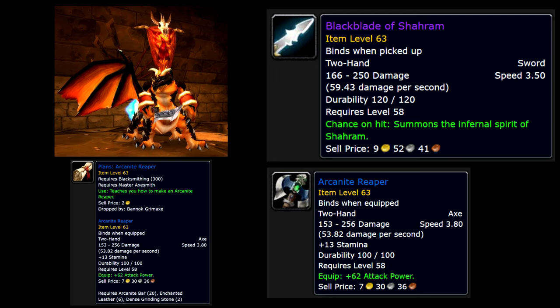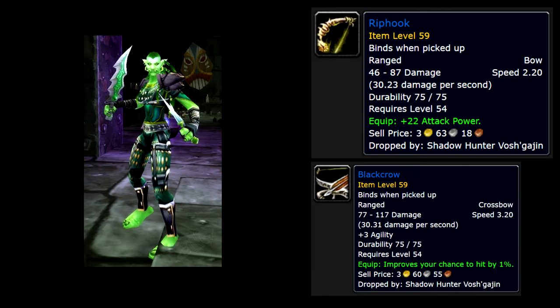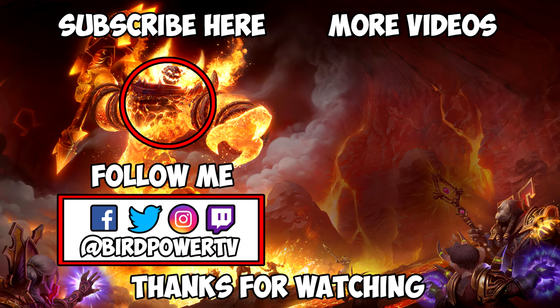The last slot is the Ranged Weapon. The first option is the Riphook and the second is the Black Crow — both drop from Shadowhunter Vosh'gajin in Lower Blackrock Spire. If you've made it this far, thank you very much for watching. All of the items are listed in the description below and are linked on Wowhead, so go below and have a look. Please like and subscribe for more, and I'll see you next time.